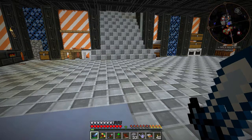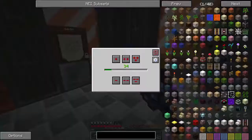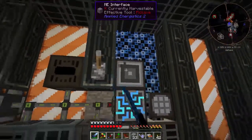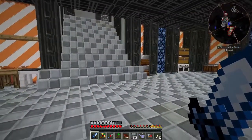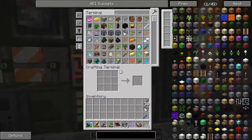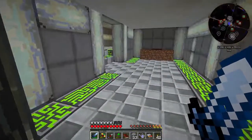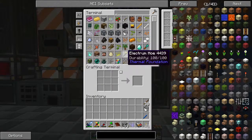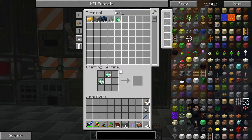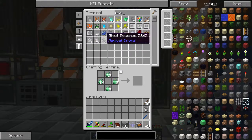Hey guys, how's it going? My name is Elias and welcome back to Refuge. In the last episode, we were working around the base. We made the Inscriber and an Interface and we were starting to look into getting a Tesseract and realized that we don't have Enderpearls. So that's what we've been trying to get is Interminiscence. We are almost another stack away of Minicio from getting the next — rather the last three pieces of Imperial Essence.